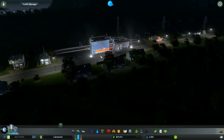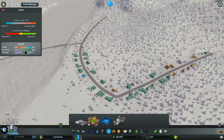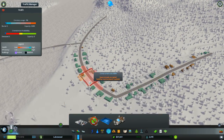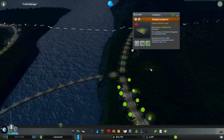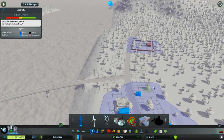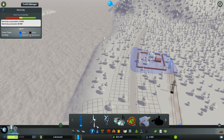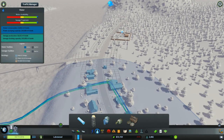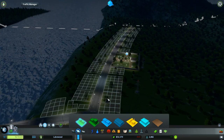Apparently very little happens. Throw down a cemetery - just very little. Though apparently it selfishly wants power and water. Power and water! Who would have thought it would need those things? I mean, really, people.